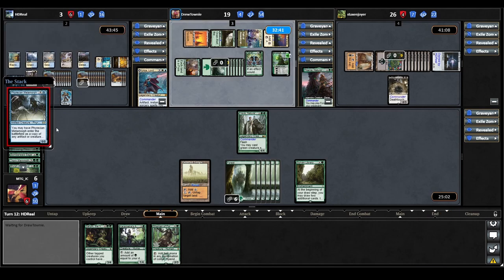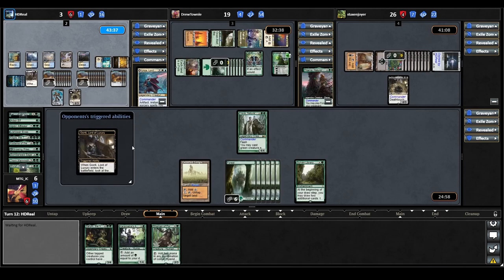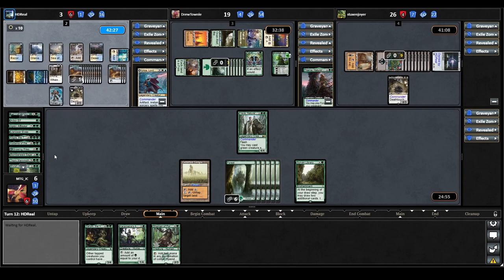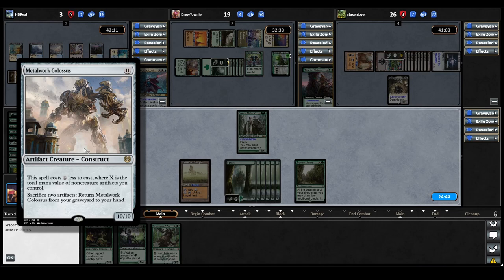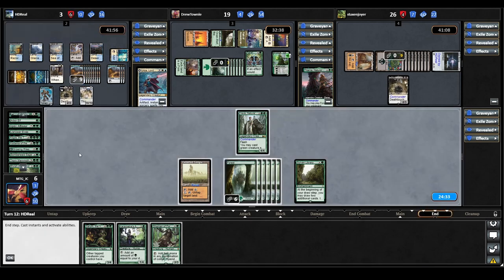Urza casts a Phyrexian Metamorph — it may enter as a copy of any artifact or creature on the battlefield, and it's an artifact in addition to its other types. They copy Gonti, targeting Titania. Urza cracks a lot of treasures. They cast Metalwork Colossus — its cost is reduced by the total mana value of non-creature artifacts you control, and you can sacrifice two artifacts to return it from your graveyard to hand. At least now they'll have something to do with all that mana every turn, plus a good blocker at their low life total.